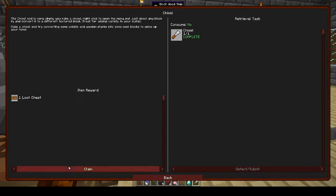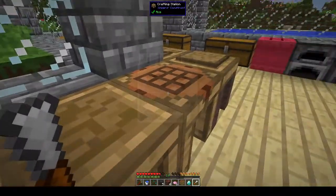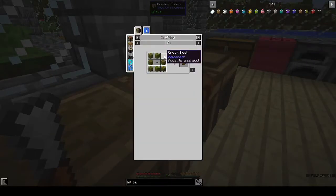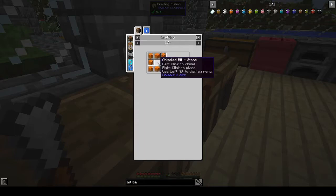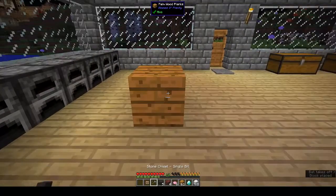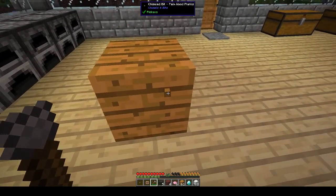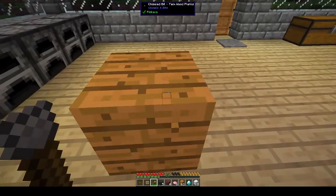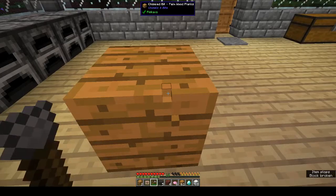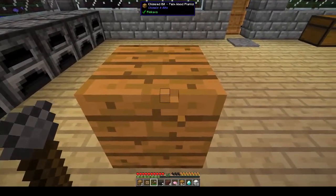Get a loot chest for that - they want a stone chisel and a chiseled bit bag. We can do that - we need eight bits of wool around a chiseled bit of stone. We need to put a block in front of us. Oh, so if I hold down shift it sinks into the block and I can take out little bits.